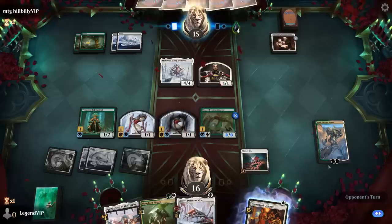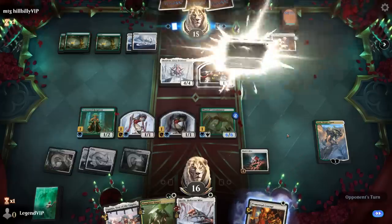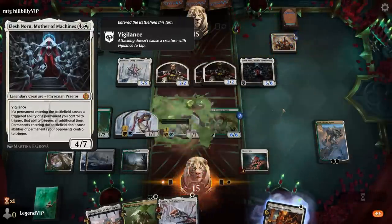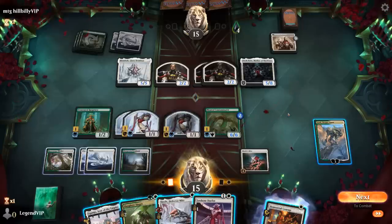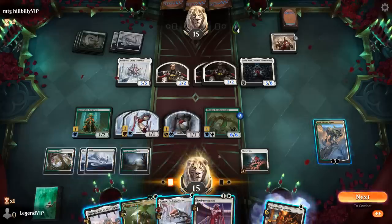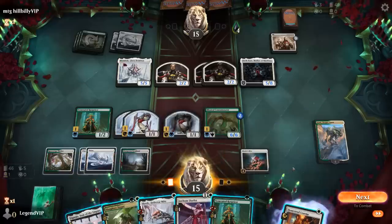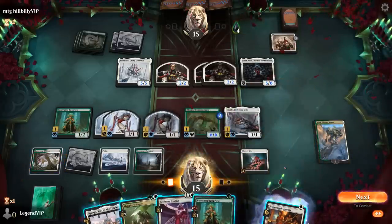Elesh Norn enters for the opponent — luckily we don't have many ETB effects. Defector Mite can give protection from white to lock the Contaminator through, which is important. We can still attack and potentially channel Iganjo to take out Elesh Norn. Ajani keeps plussing rather than minusing and dying. We find another Rotpriest, and with double Rotpriest, Homestead Courage becomes much better — it's tempting to play Rotpriest and then flash back Courage, though that leaves us shields down on Iganjo.